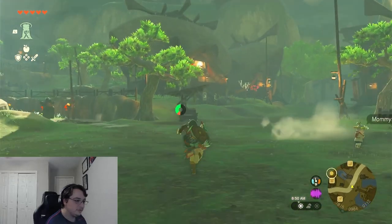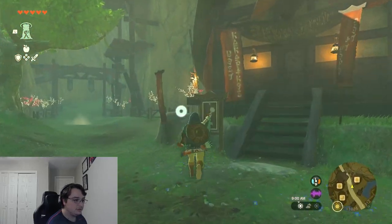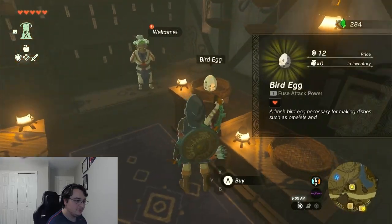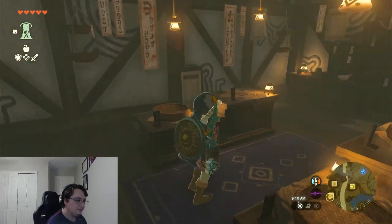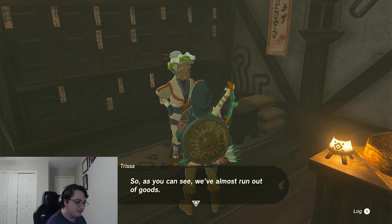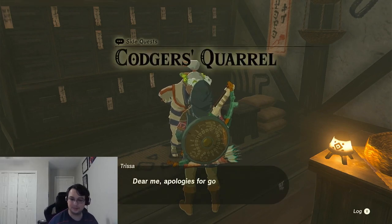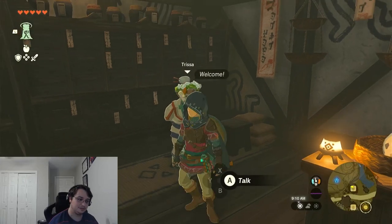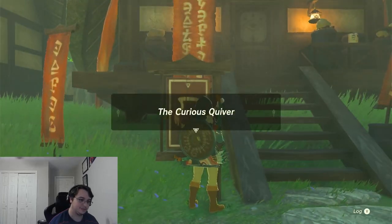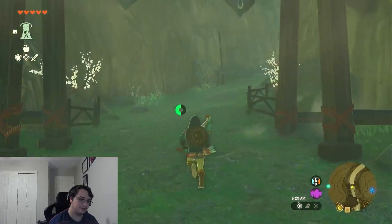Alright, so let me follow this road and see if I can come across the merchant she was talking about. There's produce — could this be it? Blood born egg? Maybe not. Drive off monsters. I guess we have another quest. That wasn't really helpful now was it. Curious Quiver — yeah, not really what we need right now, but we'll see.